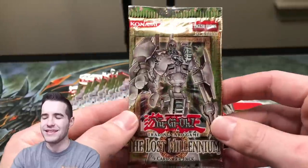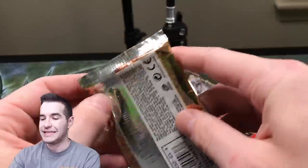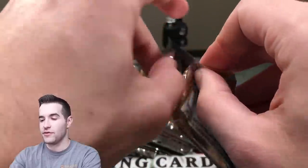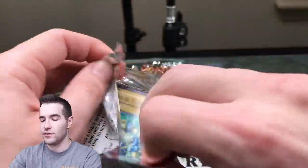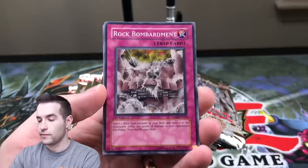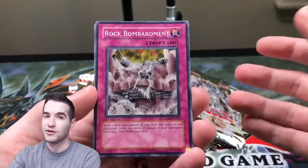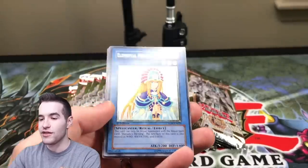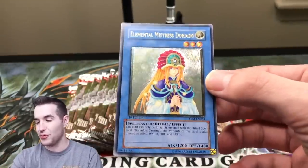We have 23 packs, I think. So ideally we should get close — probably get two Ultimates. They're 1 in 12, but you never know. These are also loose packs, so we could even end up getting none, which would be unfortunate but it would be possible. We have a Rock Bombardment, and that means only one Ultra Rare because — oh! We ruined it, but that's a sick pull. Let me put these down. That's one of the best rare Ultimates you can pull.